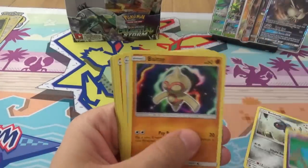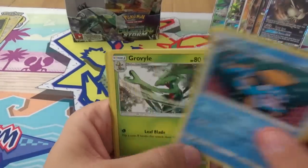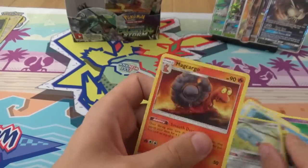We have Beldum, Spoink, Bull Toy, Wingull, Meditite, Huntail, Grovyle, Energy Switch, a Reverse Beldum, and a Magcargo. This is the worst box I have ever had.